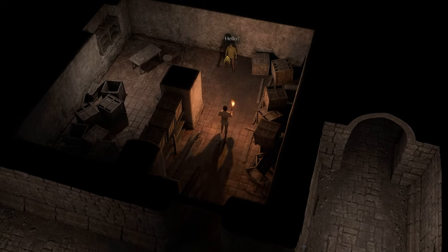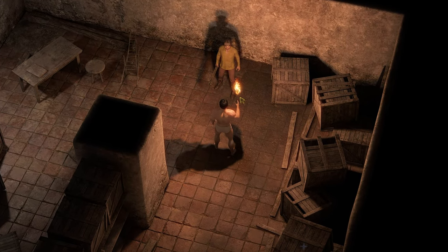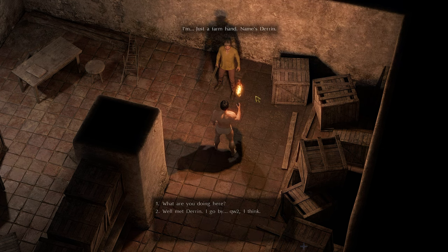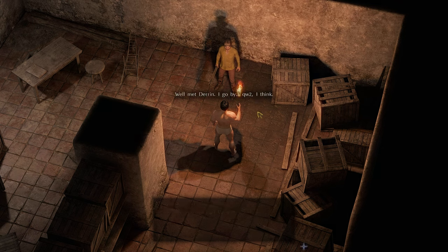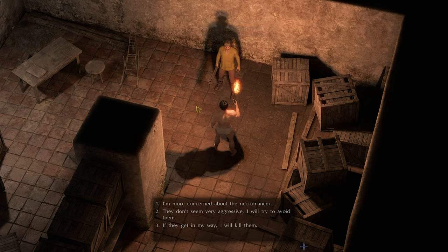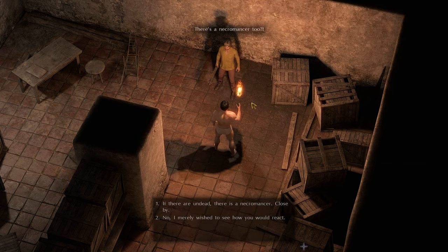And there you have it — there he is. Darren. My favorite boy. Let's see how he's doing. Usually you can just tell him whatever you want, as long as you don't piss him off. It'll lead to him asking you if he can follow you, and that's what we want, so of course we're going to tell him yes.